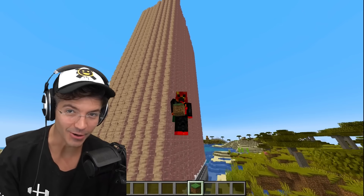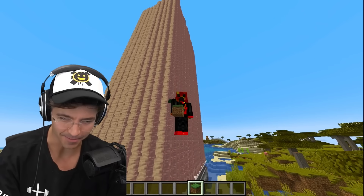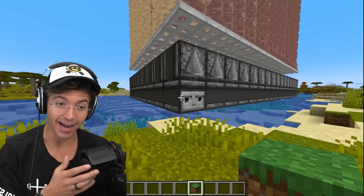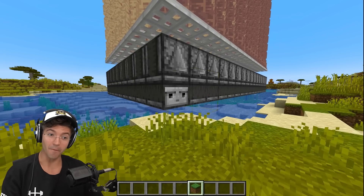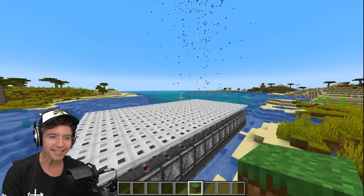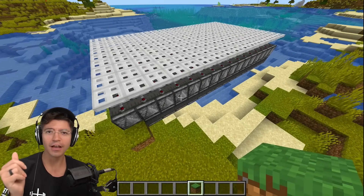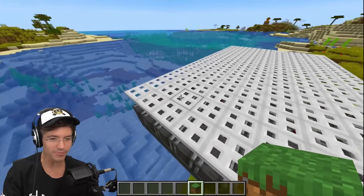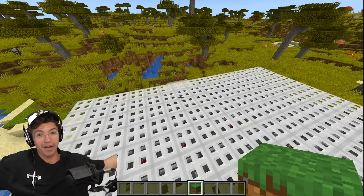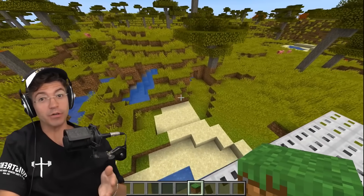What happens when you set up a dripstone tower and break it from the bottom? Only God knows. It's like Thanos — it just snapped. All the dripstone's gone. I expected it to do that, but not to disintegrate. Is Thanos dripstone or is dripstone Thanos?